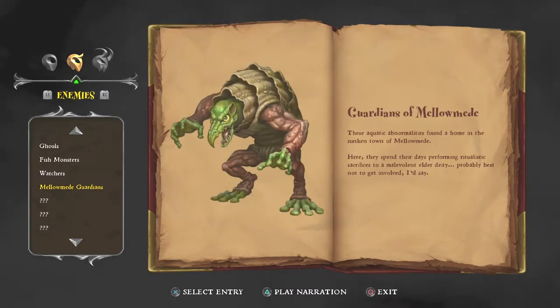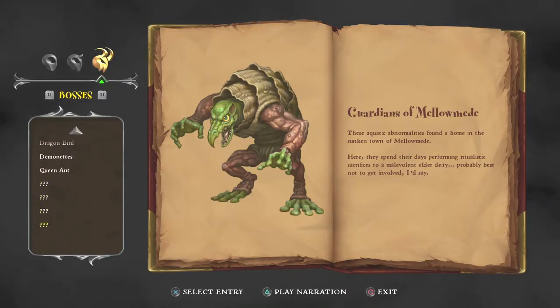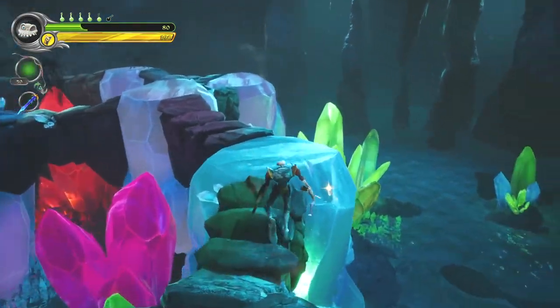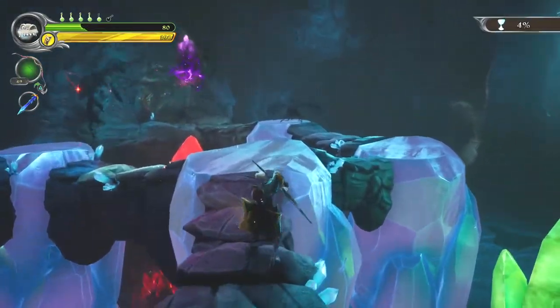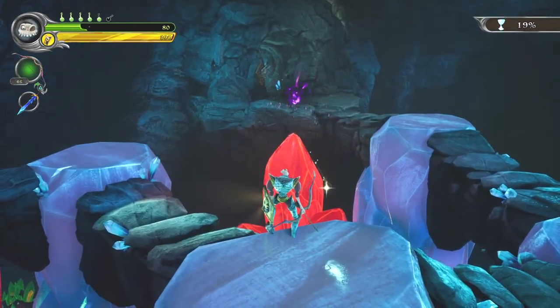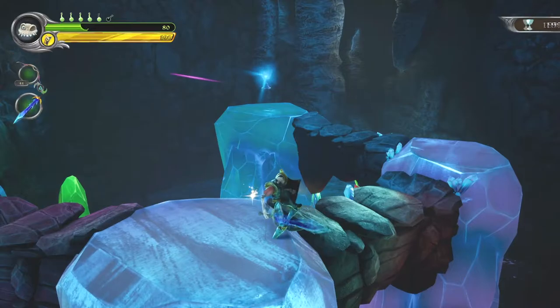What else have we got? Look at those — they're the creatures that I hate so. These aquatic abnormalities found a home in the sunken town of Melomede. Here they spend their days performing ritualistic sacrifices to a malevolent elder deity. However, we had to get involved and slay the lot. And that leads us up to present. Let's take our magical bow out, shall we? One shot of the new magical bow puts these shadow demons in their place. And there is the chalice, pretty much right off the bat.